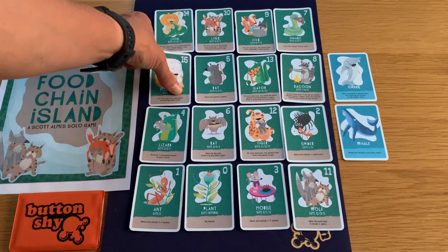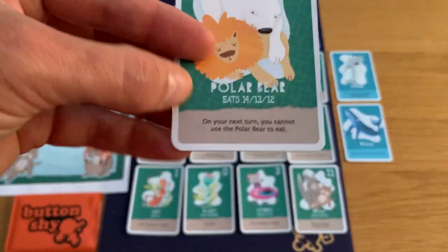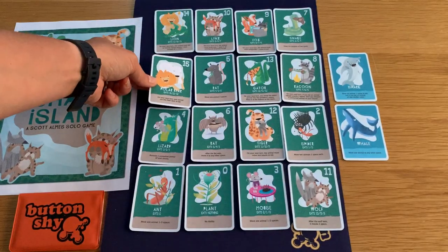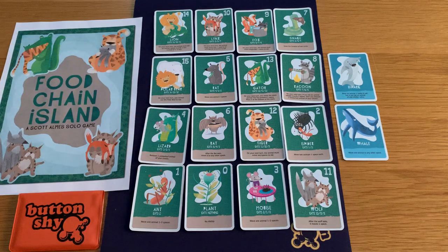Things like the polar bear, which is at the top of the food chain in this game — its special ability is that on the next turn you cannot use the polar bear to eat. So you can't keep chaining it over and over.